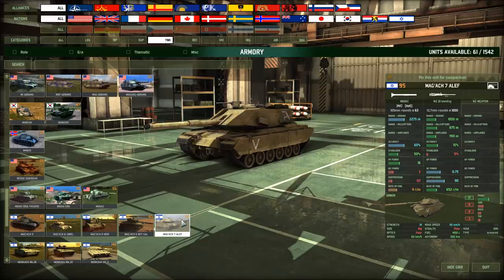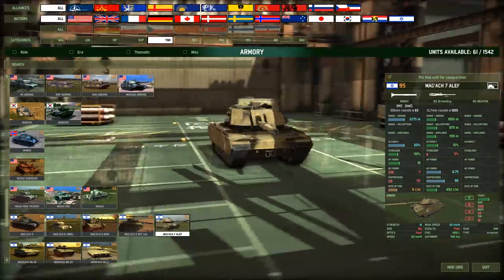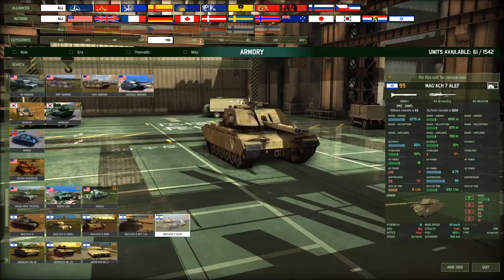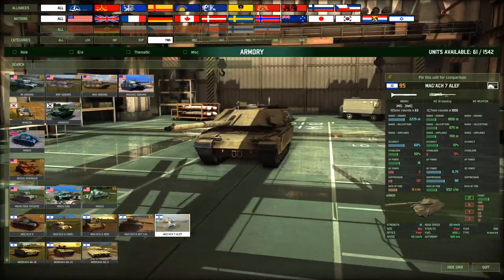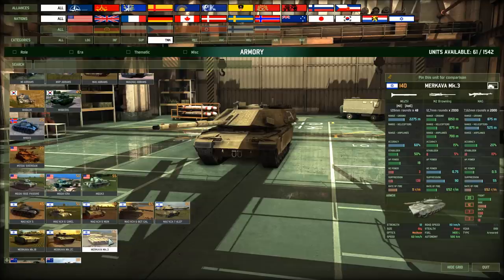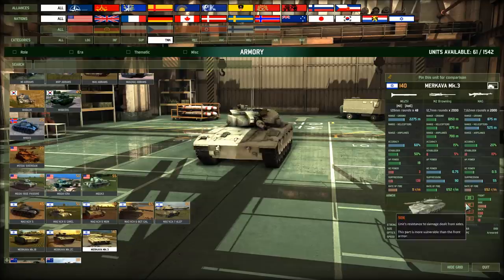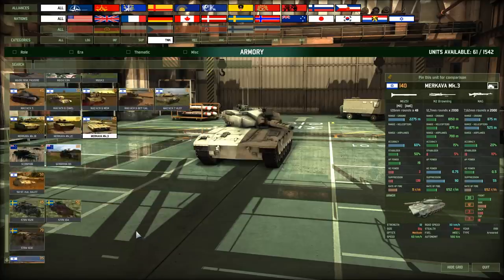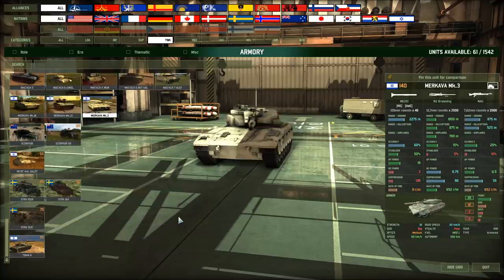Merkava 7 Aleph — interesting turret design. I don't play Israel that often, but normally you don't see these things too often. Look at that side armor: 12 points of side armor. That really shows you how much the Israeli units are hell-bent on keeping their units alive.